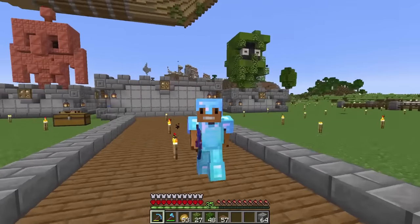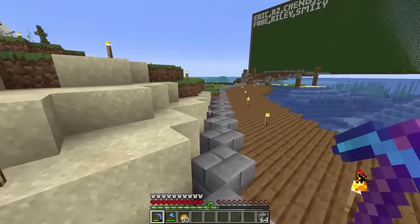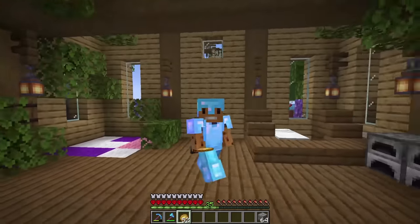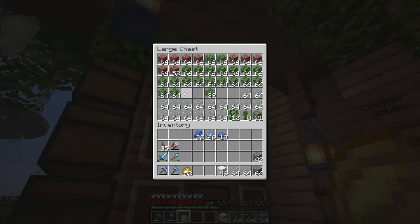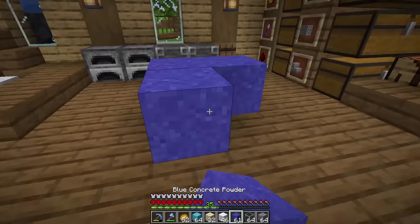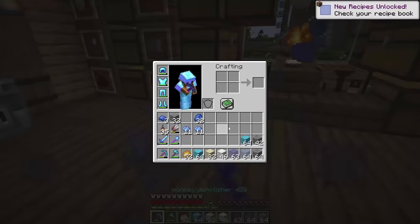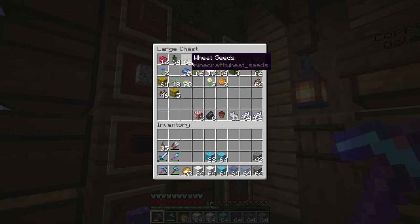And now for the final mob — the Alley — the one that actually won the Minecraft Live vote and is being added to the game. This one's going to be pretty hard to build because it requires a lot of blue blocks. I pretty much have nothing blue in my chest. I do have lapis, some blue dye, and some light blue dye — that will actually help a lot. I can use this and grab some glass and wool. Let's also make some light blue concrete and some blue concrete — actually, blue concrete does not match the right color of the Alley. Let's yeet that into the fire.